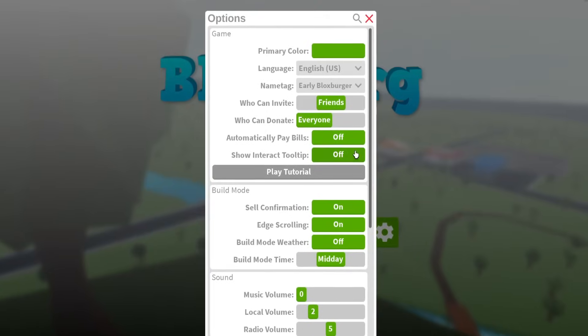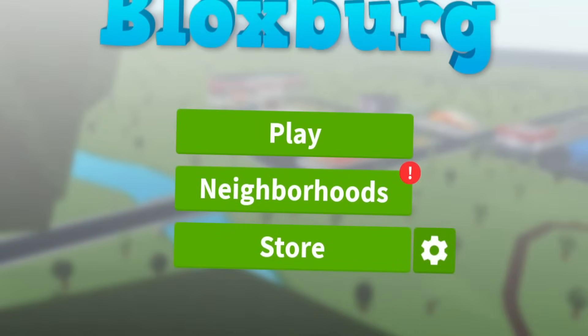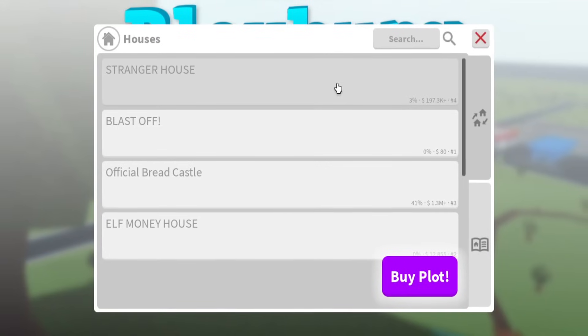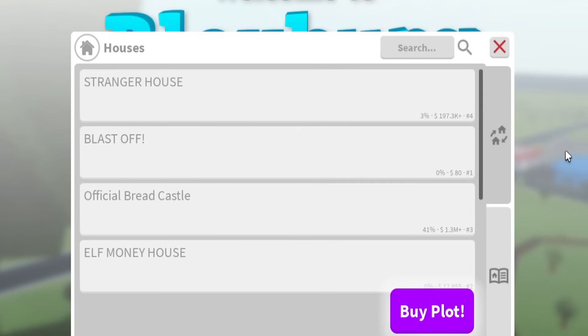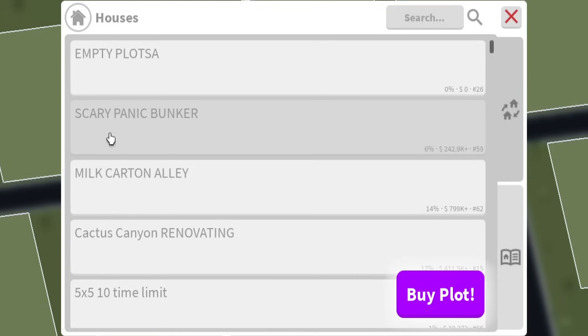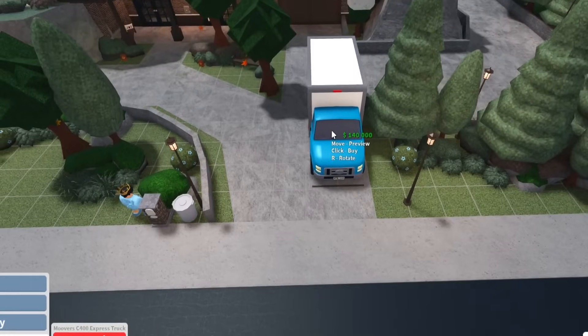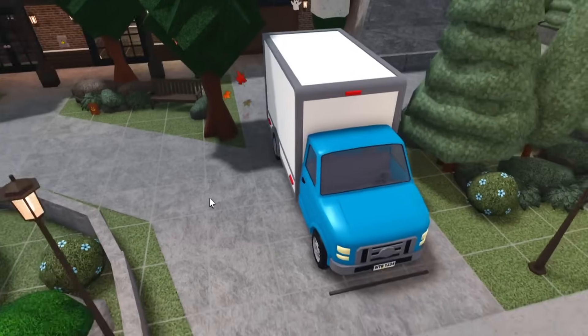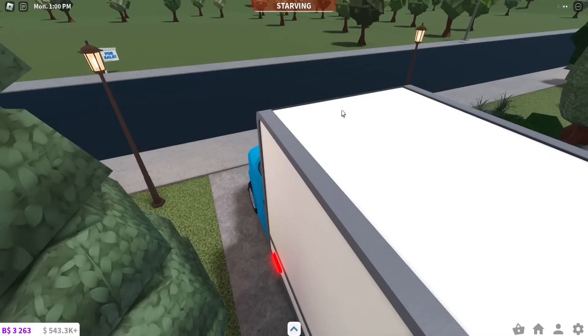We're done with the tutorial! That was pretty informative - a pretty good tutorial that teaches you all the basics of Blocksburg. They covered skills, work, filling up your moods, building your house, and interacting with objects. It's easy to follow with arrows and circles pointing things out. Back on my main account - we're gonna buy the new truck. I don't think we get the truck for free, that's something separate. What if this opens - wait, you can't open the back? Missed opportunity!